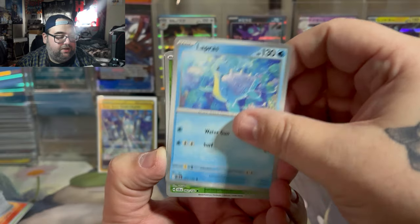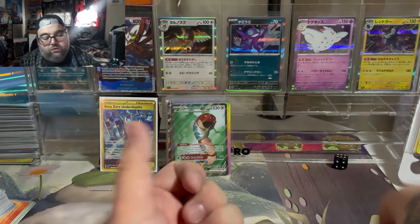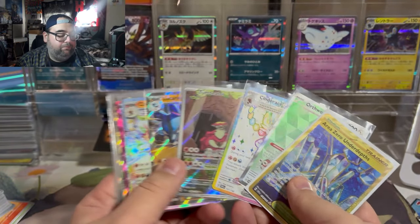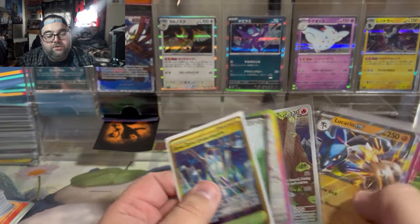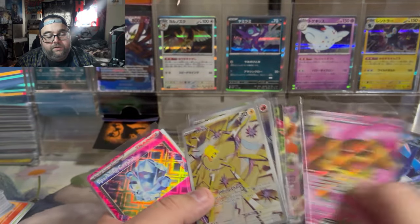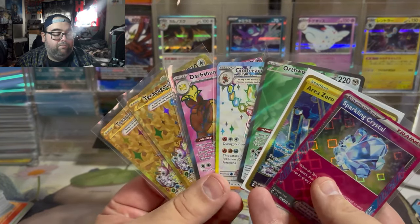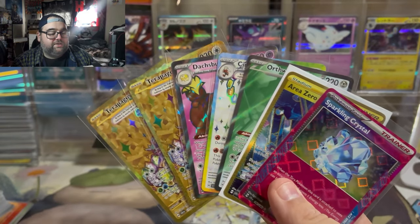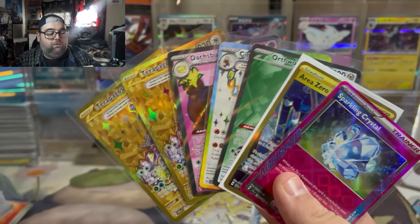Here's our last pack out of 36 sleeve booster packs — let's see if we can get one more fire hit. Lady Bar, Charlodon, and a Zero Aura. So no SIR in these 36 packs, but we got 14 hits — with two illustration rares in Turtonator and Joltik, one two three four five regular EXes, and all these beautiful textured hits — well above booster box ratios. So if I had to choose a winner, I would say sleeve boosters beat the booster box even though the booster box had an SAR.